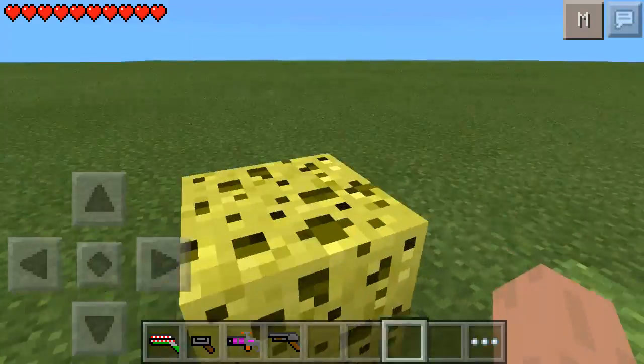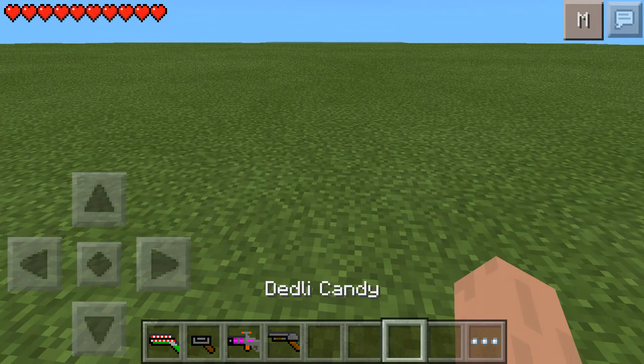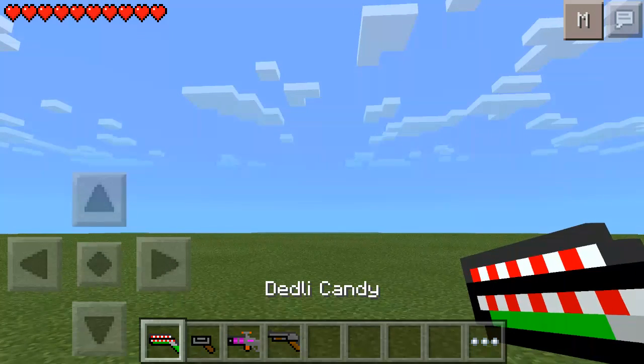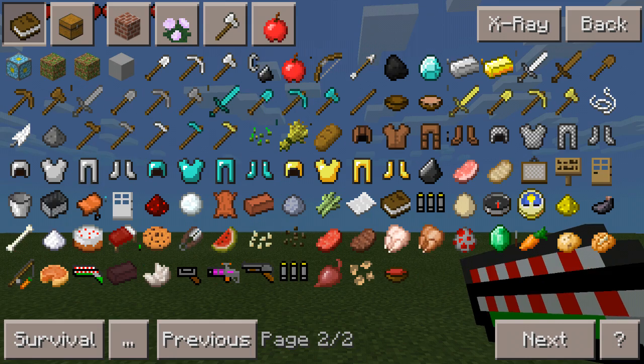What it adds in is obviously pixel guns. So let's just get into this. First we have the Deadly Gun. I'm gonna show you the crafting recipe last as usual, so we're getting the deadly candy - the best of guns.